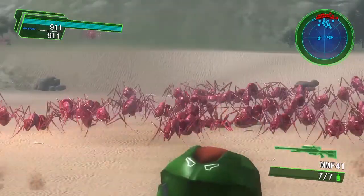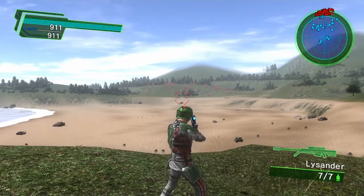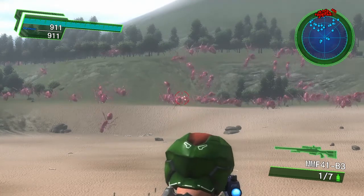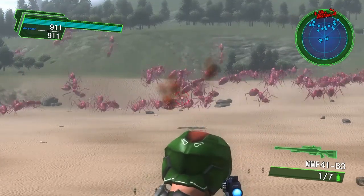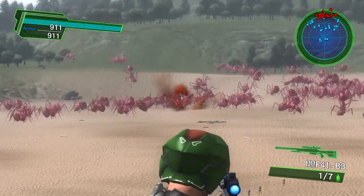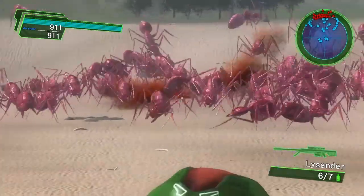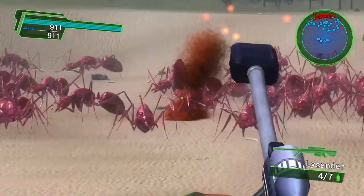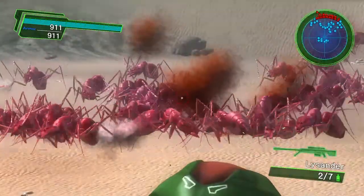Next up is the MMF 41 B3 and the Lysander. Starting with the B3 — it's a three-shot burst with a quick reload, but there's a slow setup between shots. Once you fire the three-round burst it takes a second to re-chamber the next round. Next up the Lysander — that's got a powerful shot but an extremely slow re-chamber, takes a while to get a shell back in, but a moderate reload.